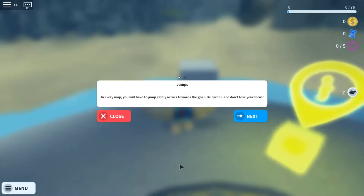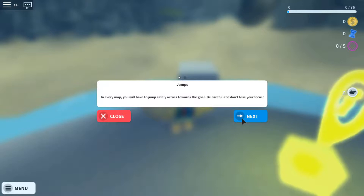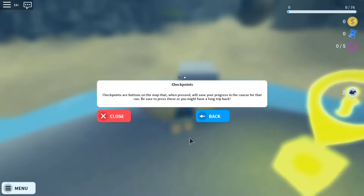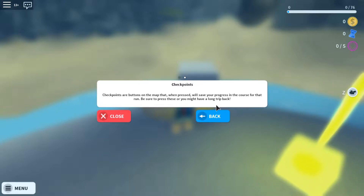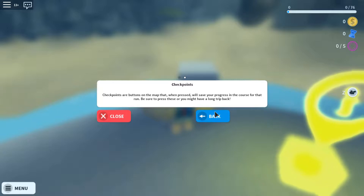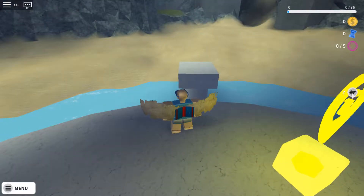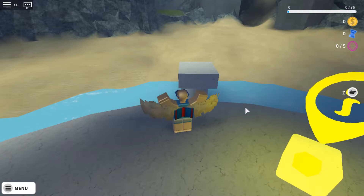Jumps. In every map, you will have to jump safely across towards your goal. Be careful and do not lose your focus. Checkpoints are buttons on a map that, when pressed, will save your progress in a course for that run. Be sure to press these or you might have a long trip back. And I just noticed this button over here. Looks like dabbing.